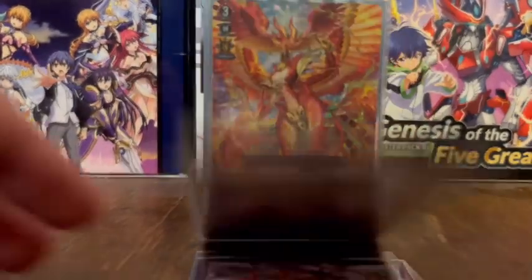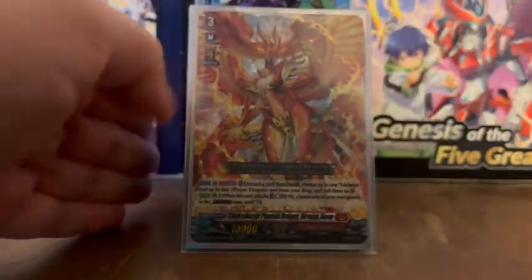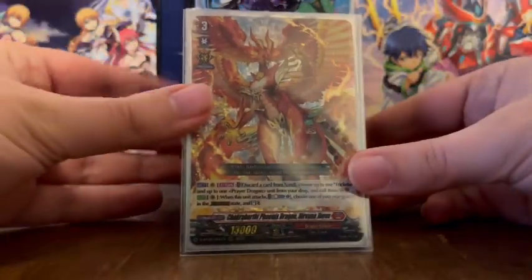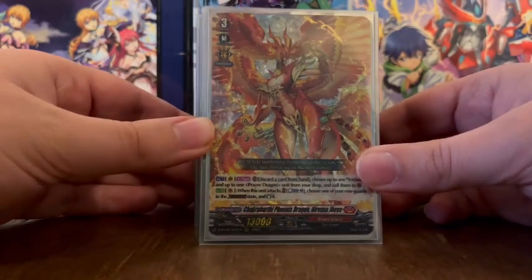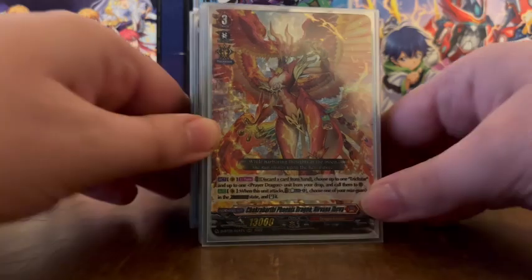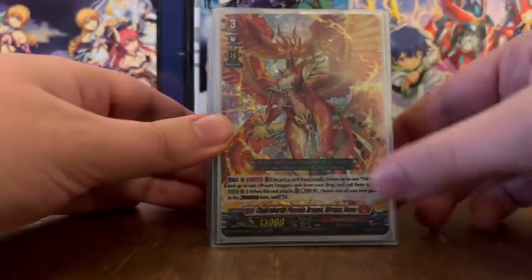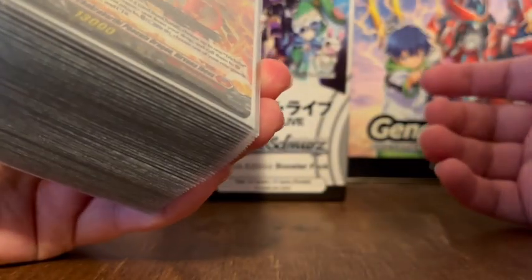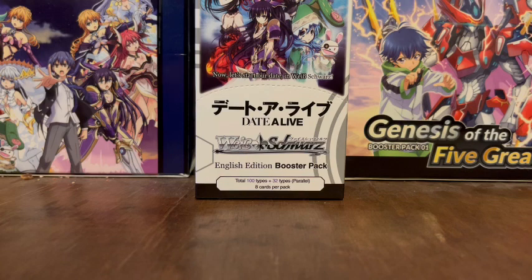Hey guys, I've got another Cardfight Vanguard video. This time it is going to be the final deck update for Nirvana and Trickstar. This is going to be the Set 13 deck for Nirvana Jeeva. And as I said, the final one — we're getting a new main character in the new year. So let's just start.